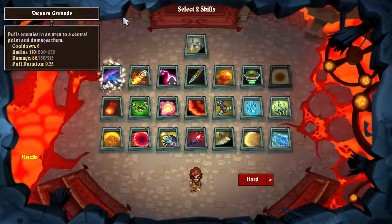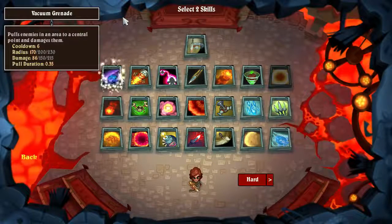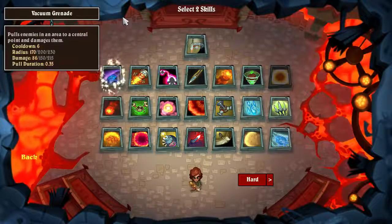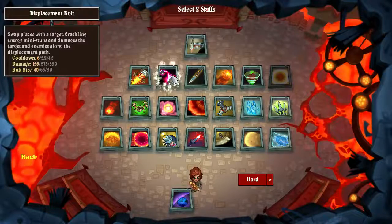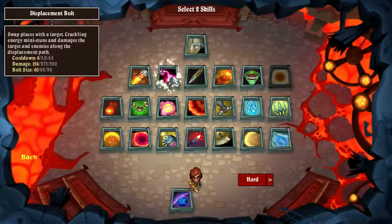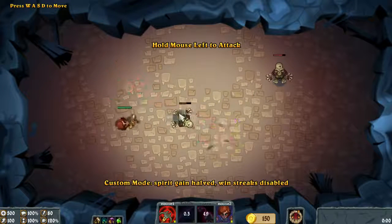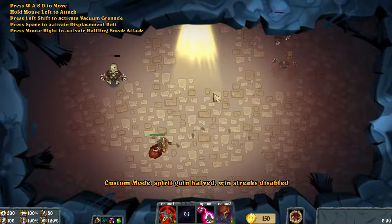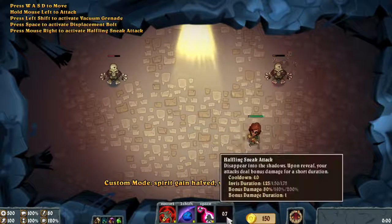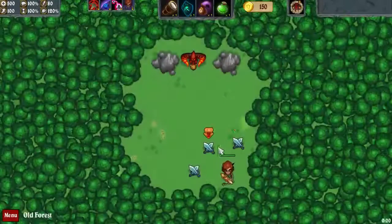Hey guys, back with another requested run. Today I'm doing a halfling with a bow. The goal is to build around the crossbow for damage and to pick two skills that don't really synergize with an attack build and just use those for utility. I'm going to go with vacuum grenade and displacement bolt. These are both good skills and they kind of combo together a little bit, but in this case I'm just going to leave them at level one, not really try to do any damage with my skills and just use them for utility. The halfling sneak attack slows enemies and gives me a bonus damage to my attack, so the goal is to get my crossbow really strong.